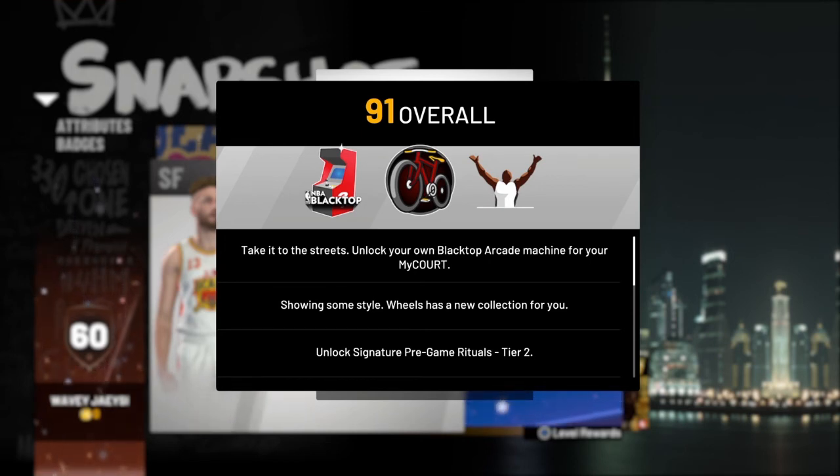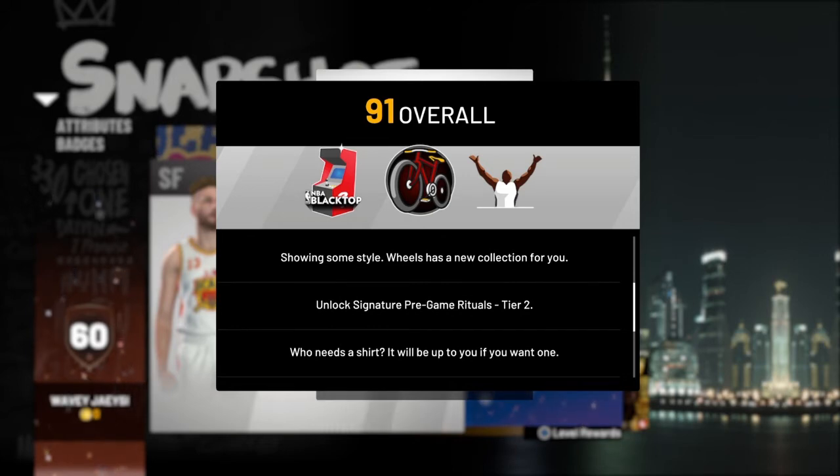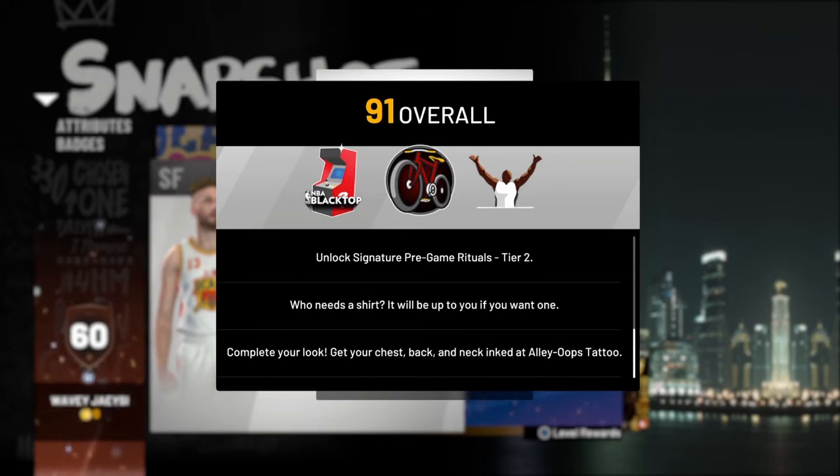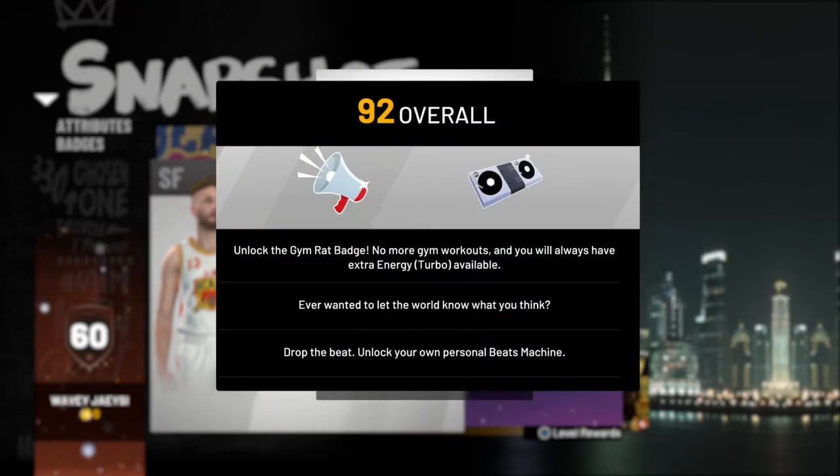Now at 91, you get to get your own blacktop arcade machine in your MyCourt. You get new customization for your wheels, unlock signature pre-game rituals tier 2. You get the ability to take your shirt off and you get the ability to put toy tattoos on certain areas of your character.